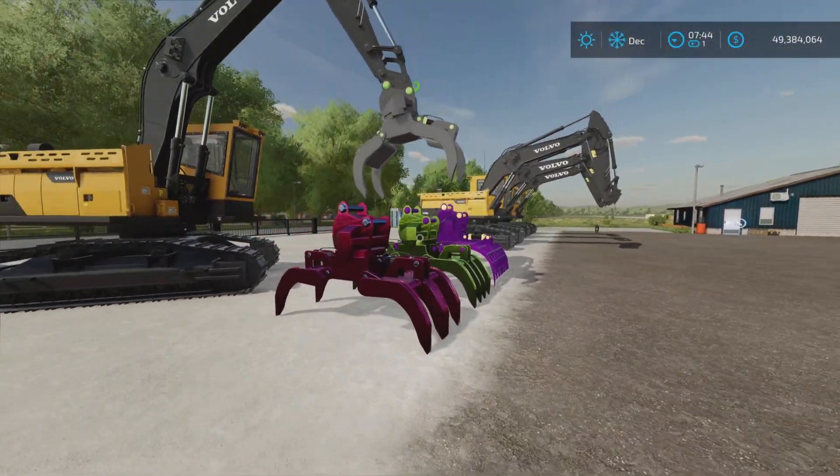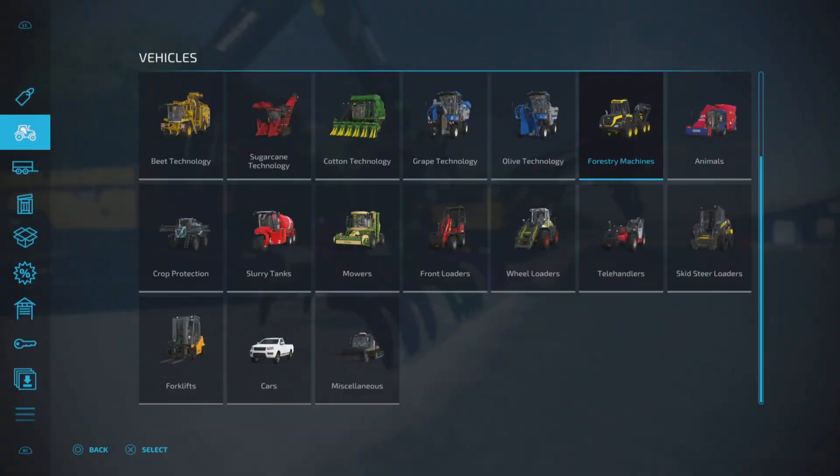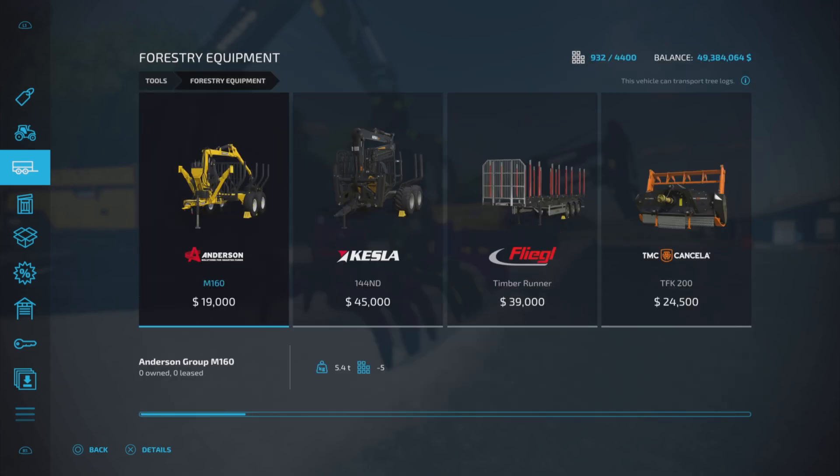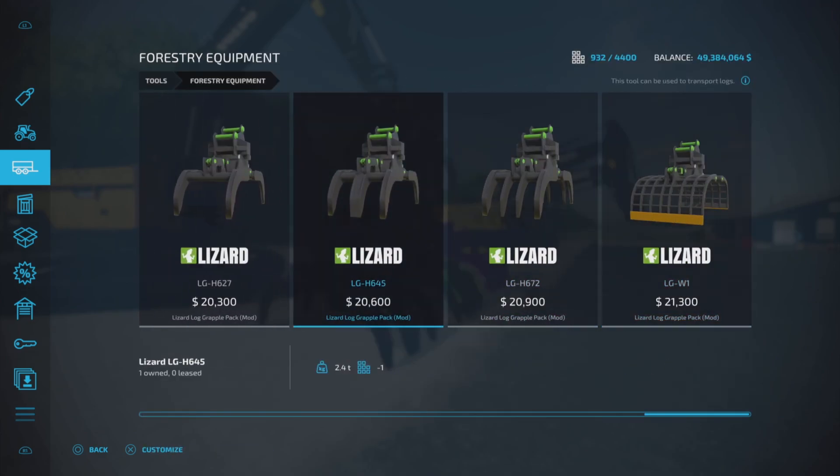First of all, let's find these particular pieces of equipment. They're in Tools and Forestry Equipment, and there are four of them. They are all two slots each.